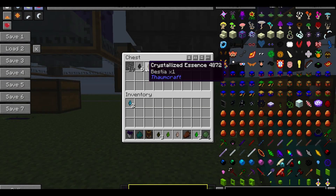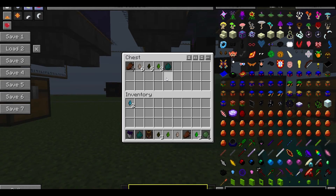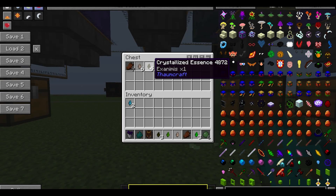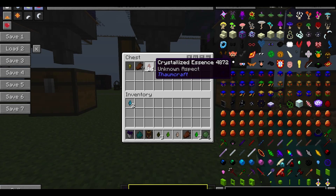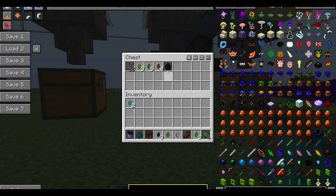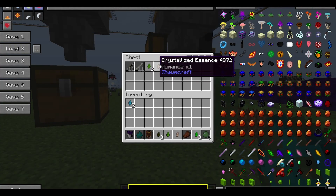By killing ten spiders in this liquid I got these crystals. By killing ten zombies I got these. Here's zombie pigmen, cave spider, and skeleton.